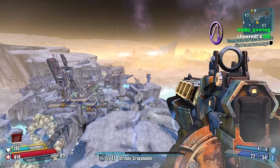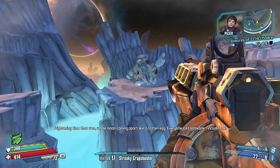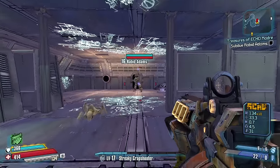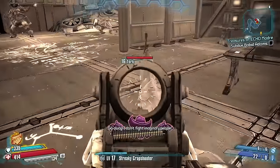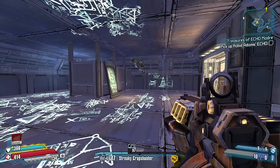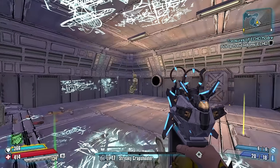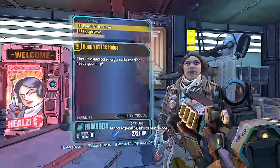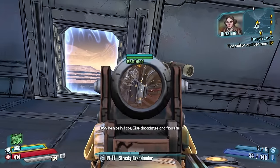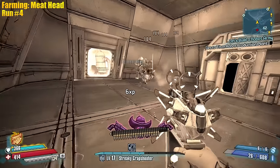There we go, we're good. This guy Rabbit Adams — I believe he doesn't have a new drop so we're not gonna farm him. Got him. Adams, are you okay? He's fine, he's just super excited to see his good friend Joltz again. All right, now Nina should have a mission called Rough Love — yep, there it is. We gotta do that and now we can farm for the new item.